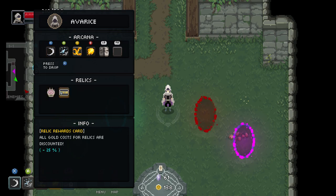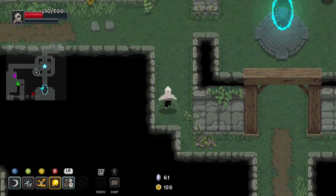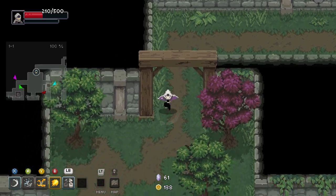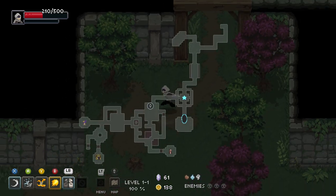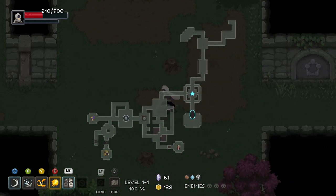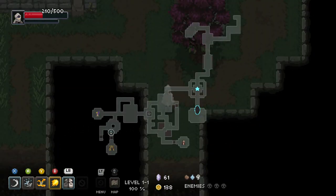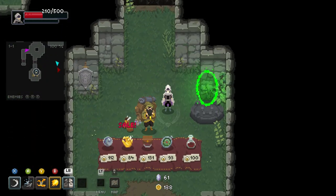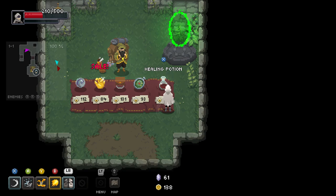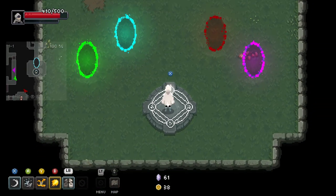Relic Rewards Guard — all gold costs of relics are discounted 25%. Huh. Okay, it was over here. That does immediately kick in. Fine. Shall we?